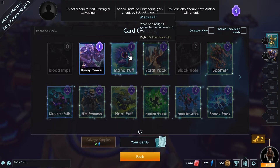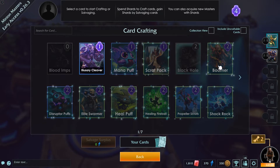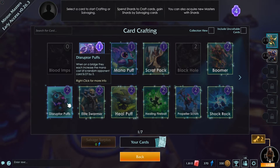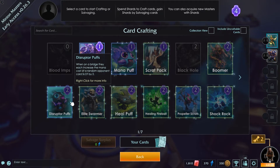Maybe we just have a quick look. When on a bridge, it generates one mana every 10 seconds - that could be useful. Two weak melee minions - hatches from an egg and explodes on contact or death, deals a lot of area damage. When on a bridge, they increase some mana cost of a random opponent. That could be useful.